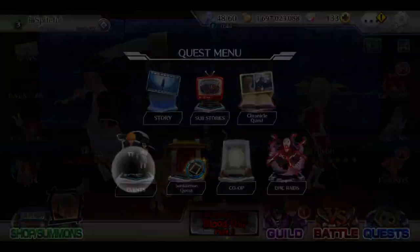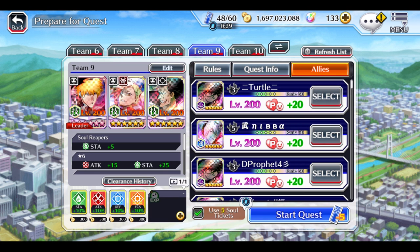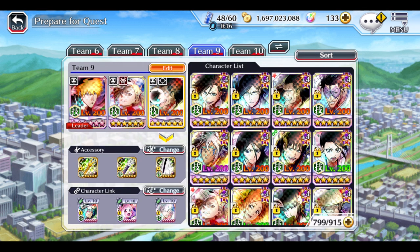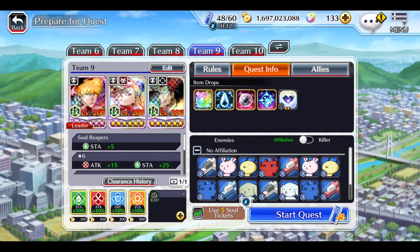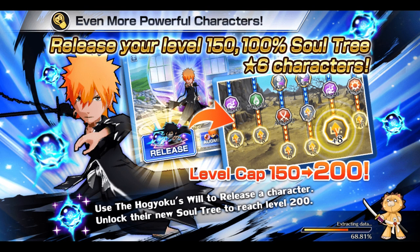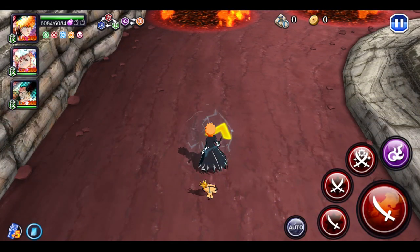These runs do take a long time, which is kind of frustrating. Characters like Yamamoto are obviously going to be ideal here; however, most people aren't going to have Yamamoto because he hasn't even come out yet. You're definitely going to want at least two other characters running in the side lanes that can kill the boss — these characters will be your cleanup crew. The final boss can one-shot you, and since you can't retry, you don't want to be forced to lose your five tickets.